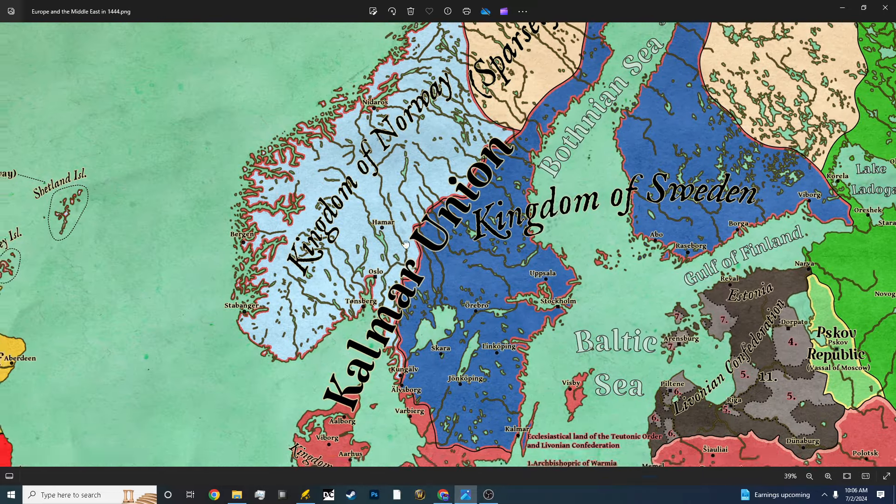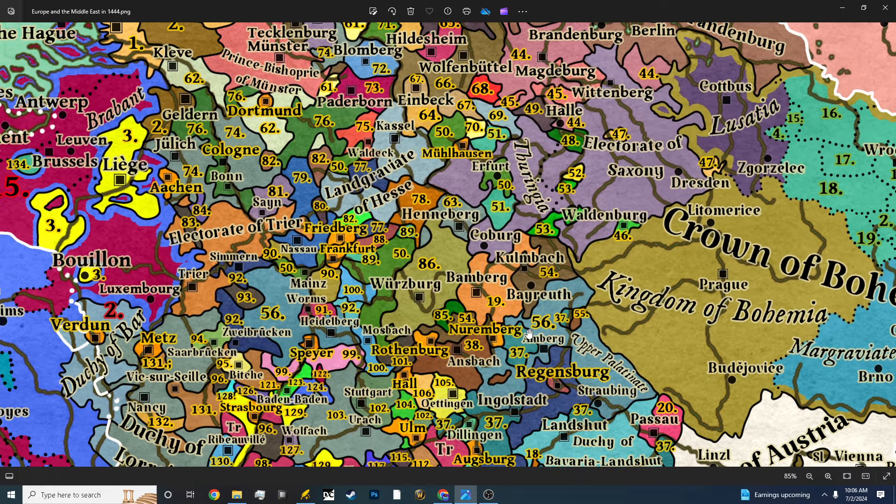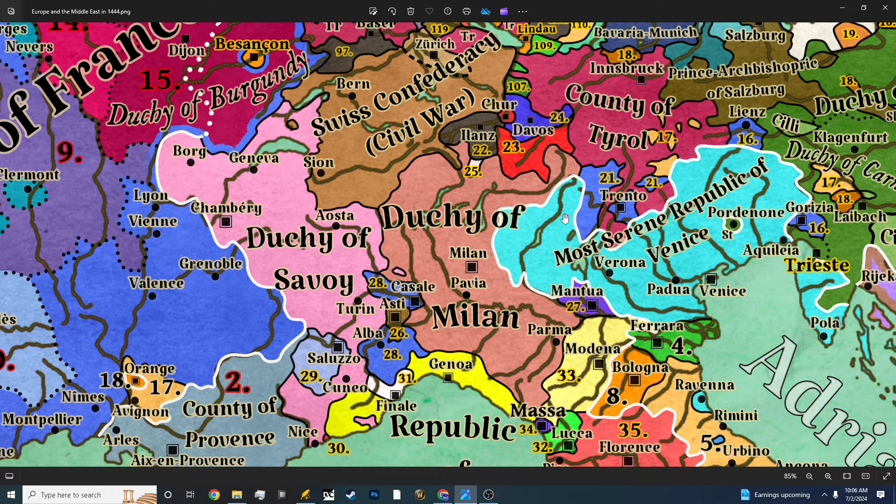If you want it in print format, you can find it in printable format at my RedBubble. It's a very detailed map as you can see.